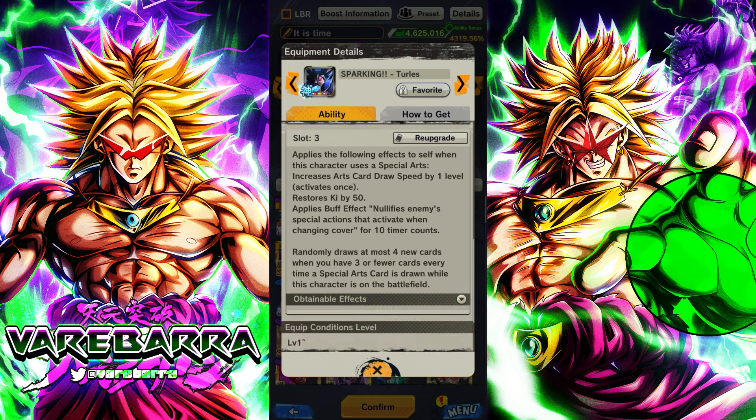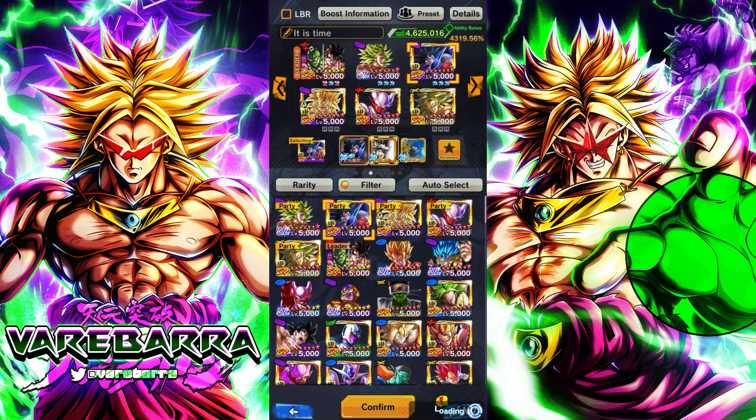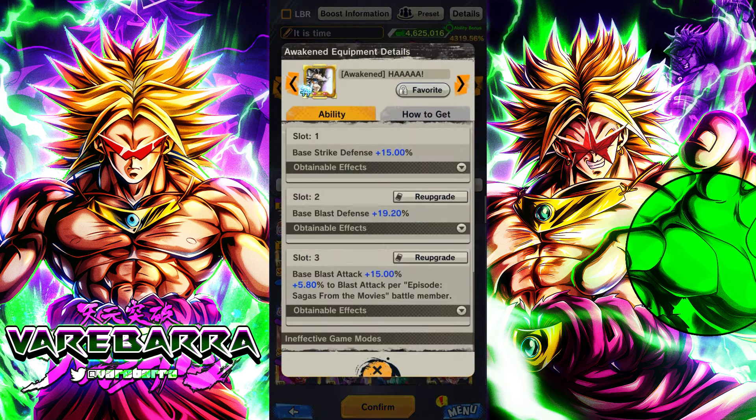If you red slot it, basically when this character uses a green card you get card draw speed - activates once and it seems like it's permanent. He already has built-in card speed in his kit, so you can have double. You have 50 ki and you get cover null, and then randomly draws at most four cards when you have three or fewer cards every time a special arts is drawn. So if you have no cards and the next card you draw is a green card, you get a full hand.